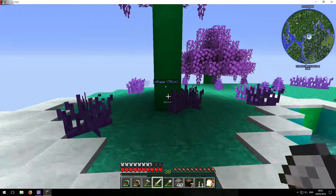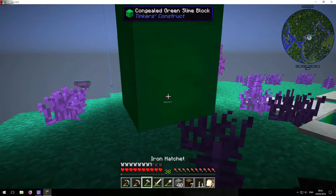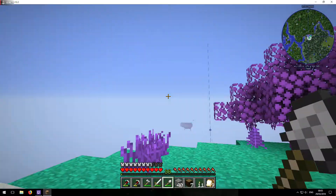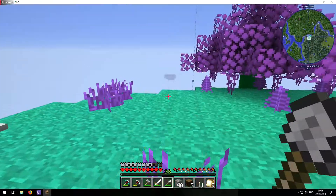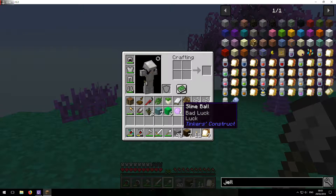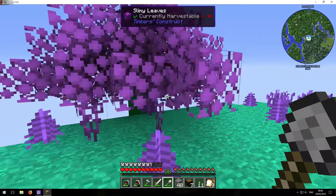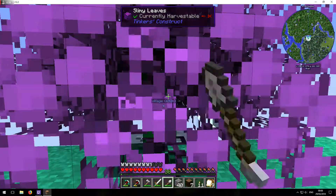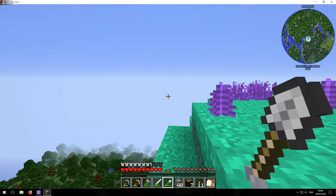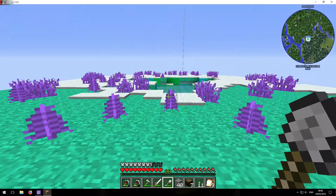Lucky. There we go. Woohoo, purple slime trees! Nice. Purple slime. Bad luck — it only grows on slime or dirt grass. Yeah we got that — we got slimy dirt here. We got more. Perfect. There we go. And there's nothing really up here.